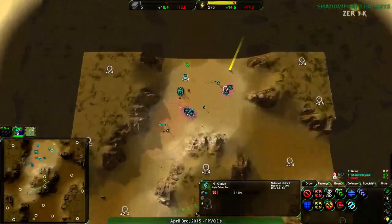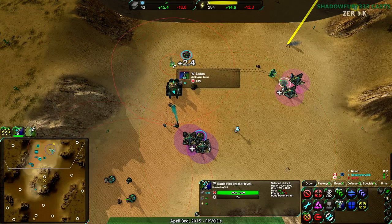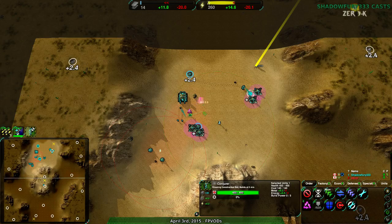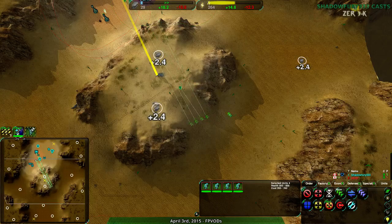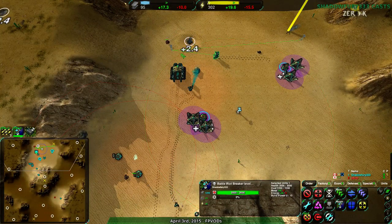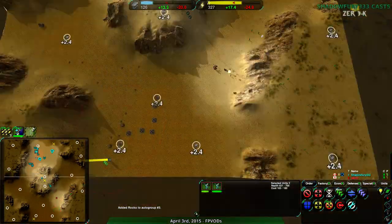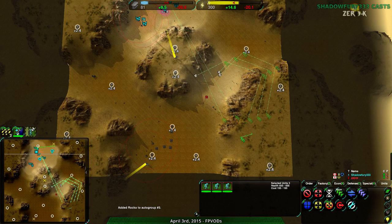I'm sure everyone knows I'm not good at this game. Build static defense and keep reclaiming, just don't get in the way. So where is my opponent built up? Because they're not here — their factory must exist somewhere. I was right: they built warriors. My choice of going for rockos was definitely justified.